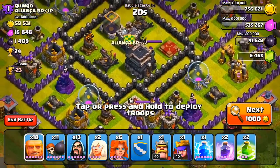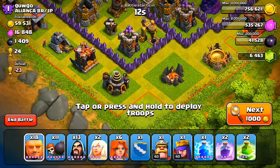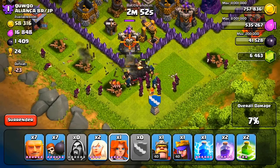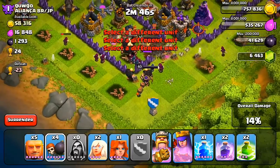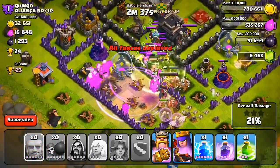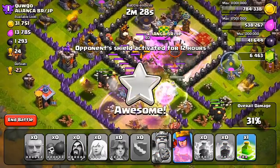For this raid I'm definitely bringing back the jump spells. I'm using a Giant Healer composition, and I wanted to make sure I was attacking a Town Hall 9 — using Giant Healer against a Town Hall 10 could be risky. I only brought 11 Wall Breakers; without jump spells I'd probably want around 20. I'll use the Wall Breakers to break through the first and second sections, but there are a lot of compartments in the center that I can bypass with a jump spell. The jump spell is going down and it covers four intersections of the base.